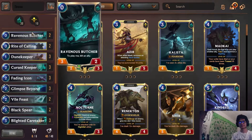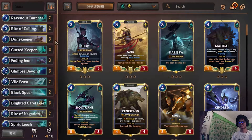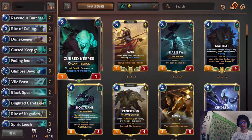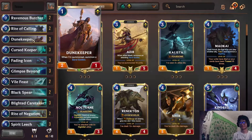For mulligans, you want to get your early sacrifice targets. If you have double Keeper, I would mulligan one unless you have at least one Butcher or Caretaker in your hand already — in that case just keep two Keepers and the Butcher or Caretaker. Dune Keeper — I don't think I will ever mulligan this card. I can't think of a matchup where I would want to. Auto-keep.